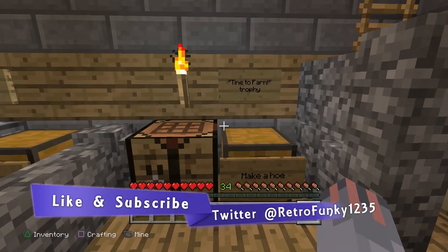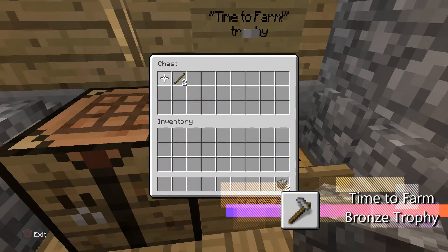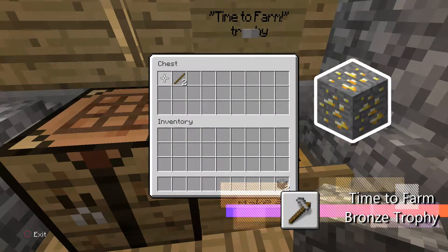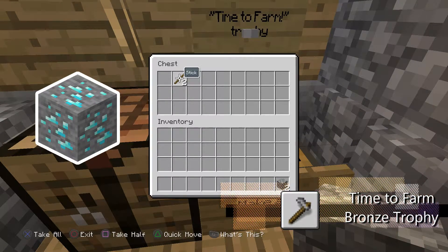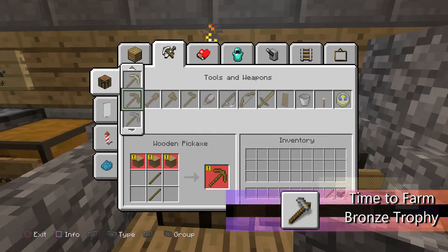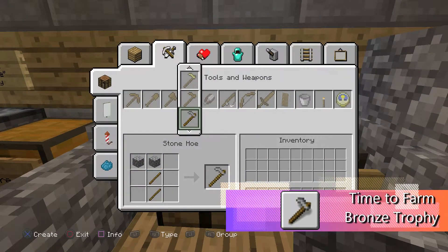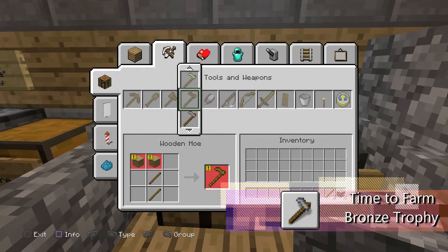The time to farm trophies — super easy. All you need is two cobblestones (it could be iron, gold, or diamond) and two pieces of stick. So you go to the crafting table, go to the weapons section, and go to the hoe. It should be right under there, like a stone hoe.